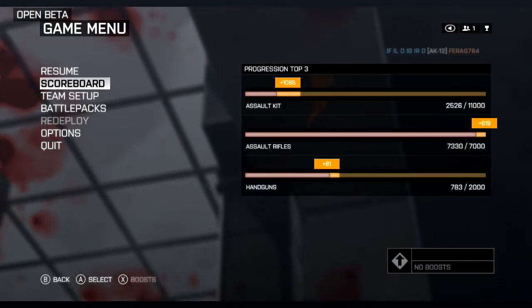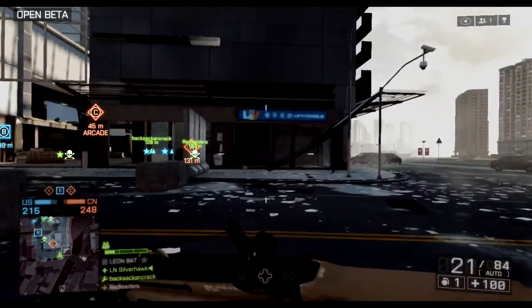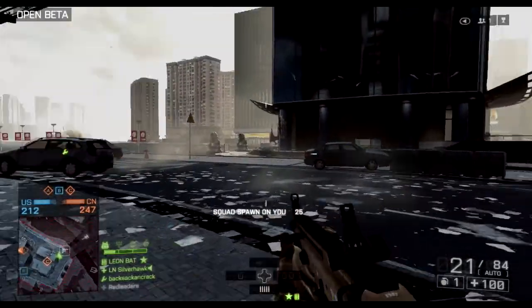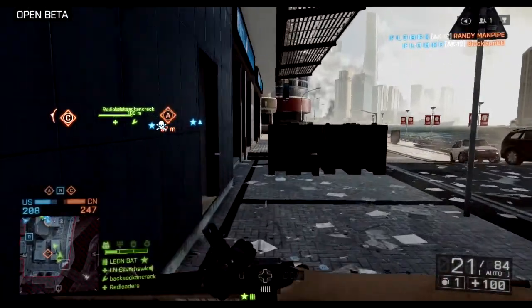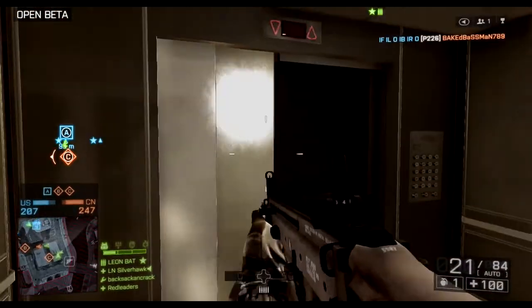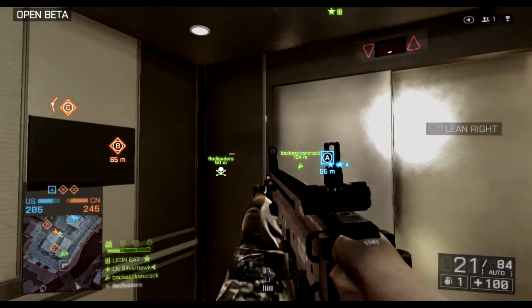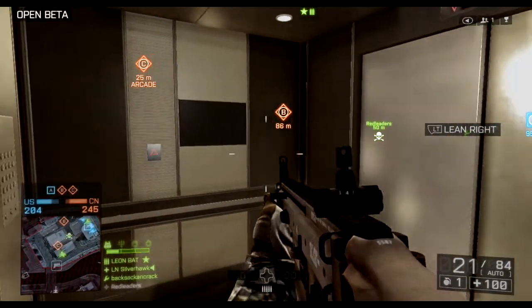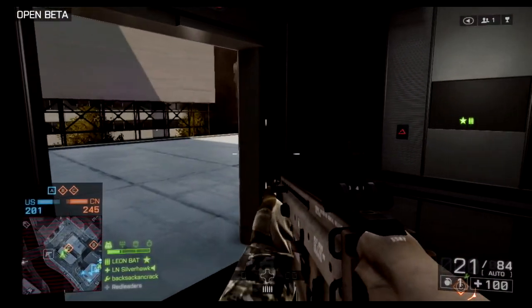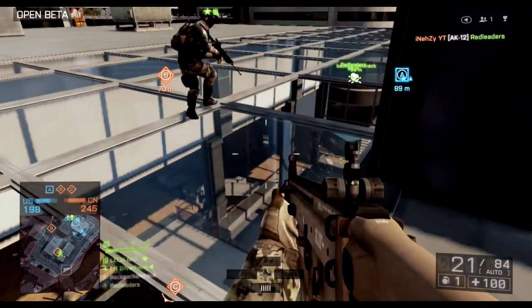They're camping up there - camping in Battlefield, that's normal. I'm gonna try to get up to that building; I think there's an elevator inside. Let's go take them down. In the bottom left where you see the squad, there's something called Squad Perks - that's when you stay with your squad for longer and you'll actually get some perks.